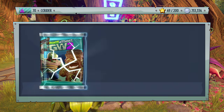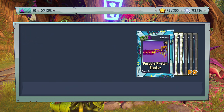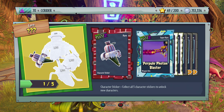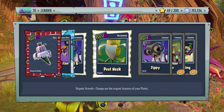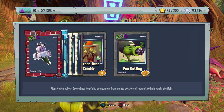One more Wonders pack: we got a piece to what looks like a Pop-a-corn — like a Bananacorn — the Purple Photon Blaster for the Scientist. A lot of Scientist skins. Command and Conquer — his face is like the Earth — Peel Neck, it is like a banana, Zippin, Screen Door Zombie, and Pea Gatling.